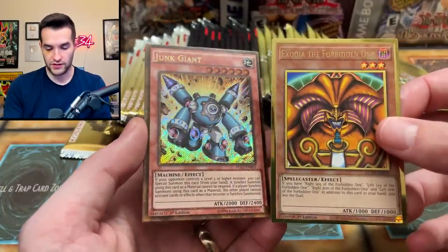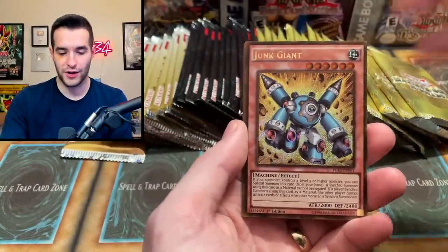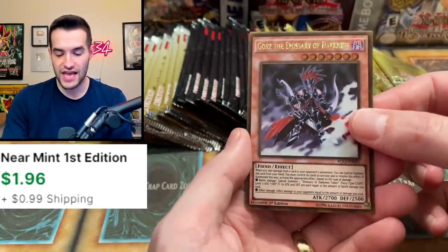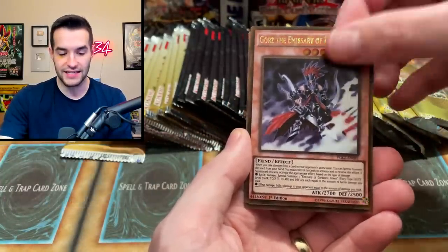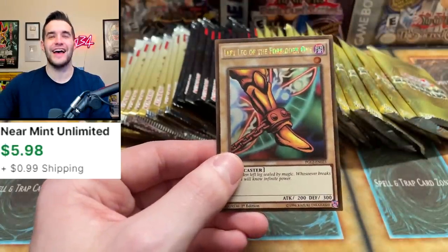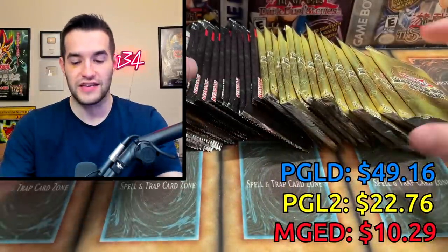Compare these — which do you think is better? That's the secret gold versus premium gold Return of the Bling or Maximum Gold. Gores the Emissary of Darkness — why are these upside down? Another upside down Armades. And another Left Leg of the Forbidden One — so we got two lefties.